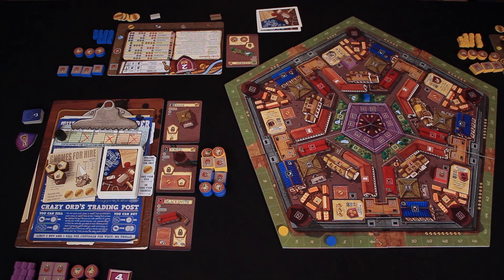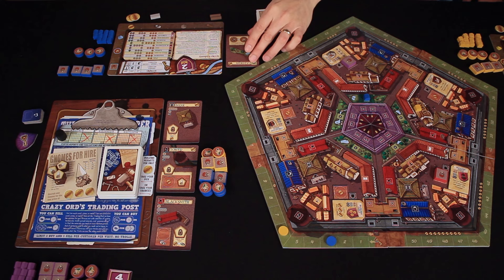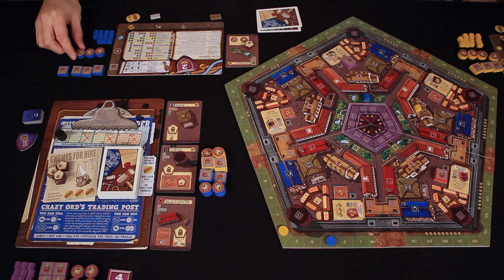The next thing I'm going to do - I'm going to spend 3 of my coin and I'm going to hire a gnome. Can you return that to the bank for me please? I'm going to take one of these gnomes. I now have a place for it, because remember when you hire a gnome, you have to have a gnome lock to put it on right away. And I have one now - the gardens. This is a one-use-only effect that will allow me to take one of my elf workers and flip it over into a master worker.